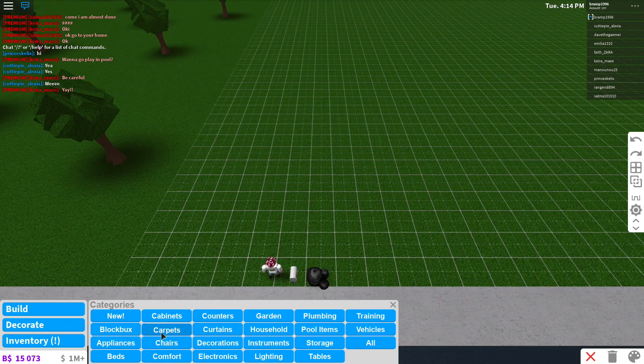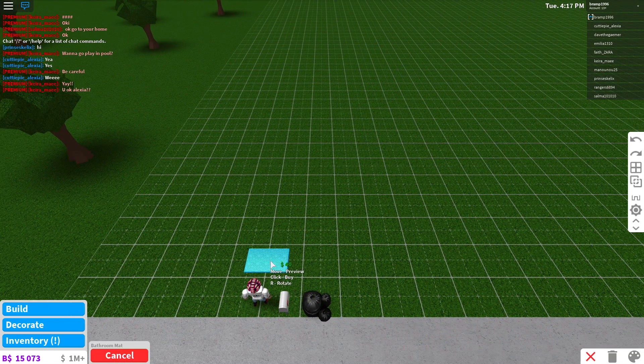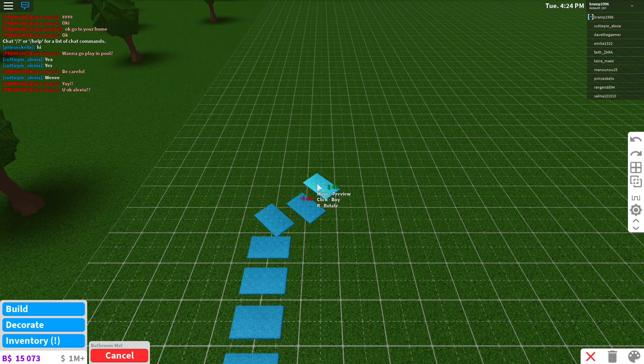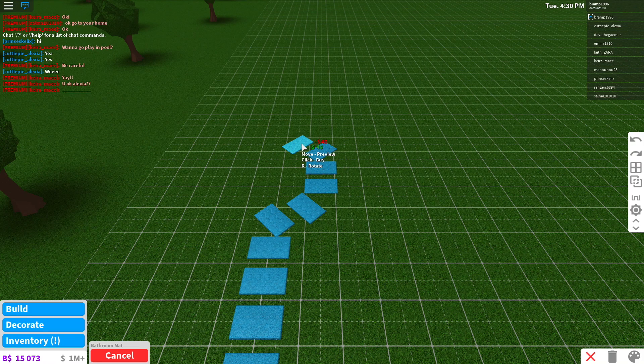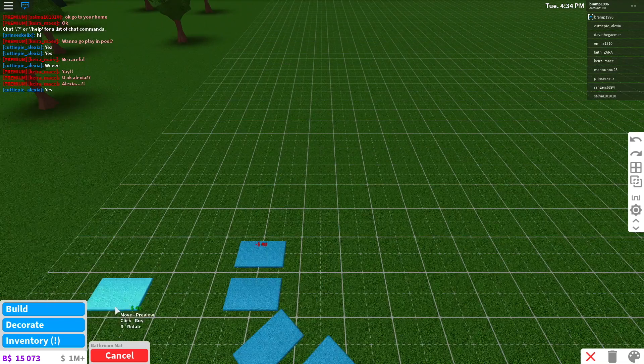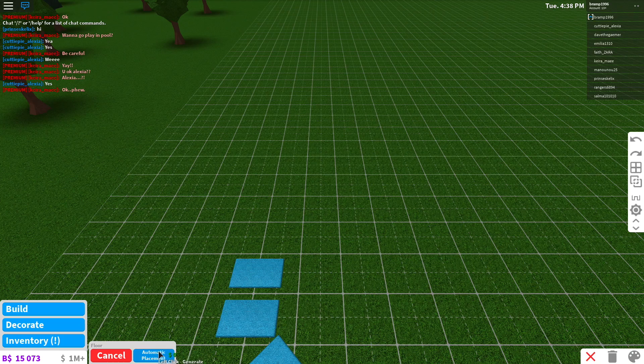So let's start here. The first thing we're gonna do is place bathroom mats and people are basically gonna have to jump over them like this. Maybe I can make them turn a little bit like so. That's the first part of the obby. We're gonna place them and see if people will be able to just jump over them, then have a little point — almost like a checkpoint.